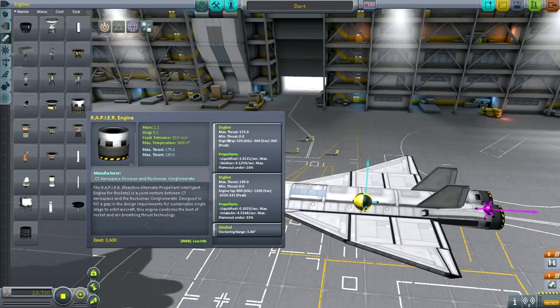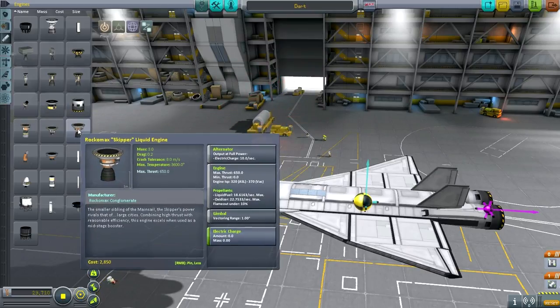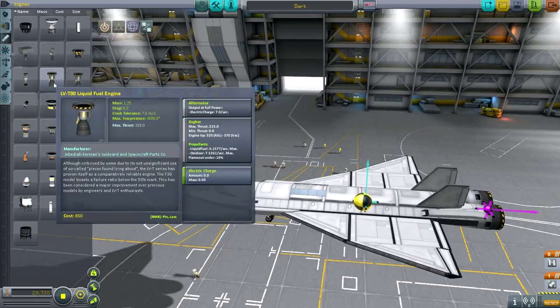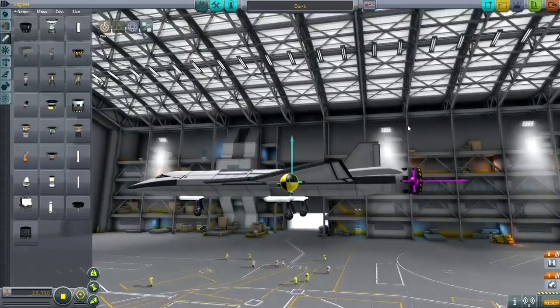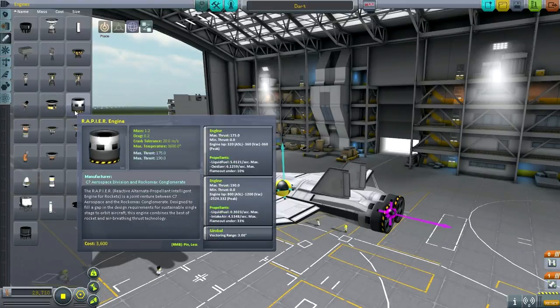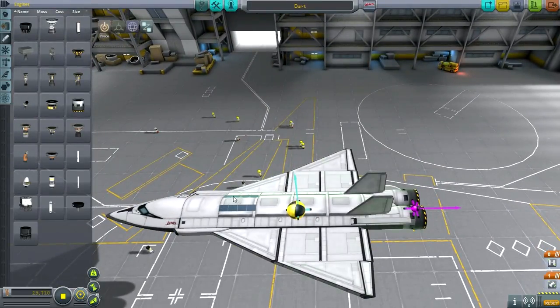The rapier doesn't have too much drawback — they're a little bit underpowered on the jet side, and once you get into space there are engines that are much better. The peak ISP here is 360. Something like the LV-909 has 390, which is much better, and even the other engines here have 370. So you're somewhat at a disadvantage once you get into space, but not a huge one. It's a nifty engine, but you get it very late in the tech tree in career mode. It also has the drawback that it doesn't recharge your electric charge, which is one reason I have solar panels up here.